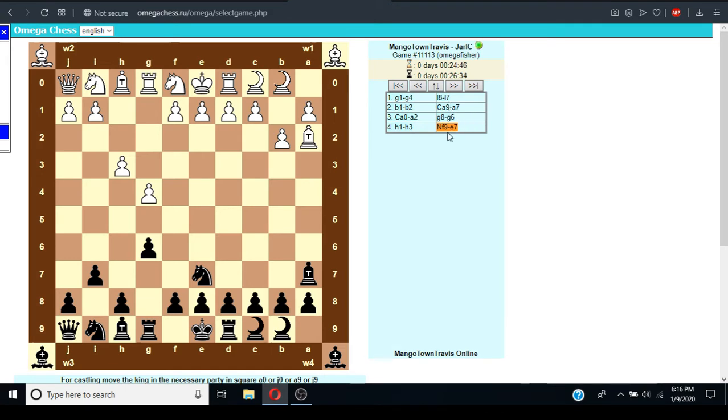So I pick one piece and you pick one piece, and then we both play with those two pieces as extra pieces. So if you get the Night-Rook, so does your opponent.